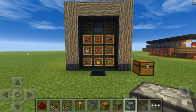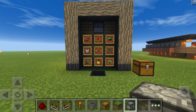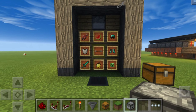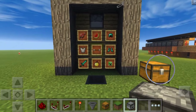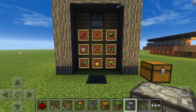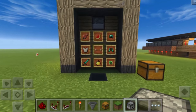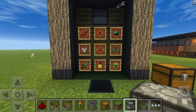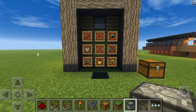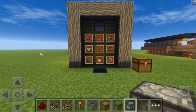Hey, what's up my fellow twisters, welcome back to another redstone tutorial here in Minecraft Pocket Edition. Today we are taking a look at this awesome vending machine that uses an eight-way selector to get our items. It's very easy and simple to build. If you haven't seen how to make the eight-way selector, check out that video by clicking the annotation at the top right corner of your screen.